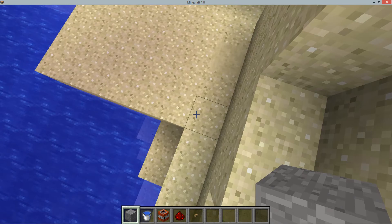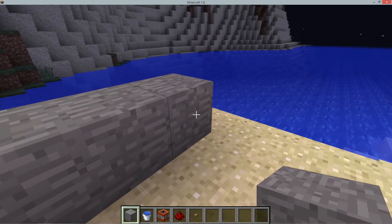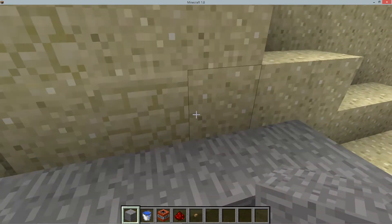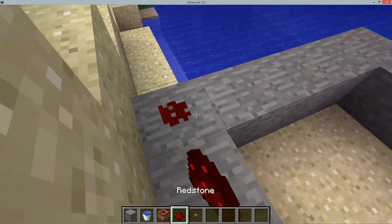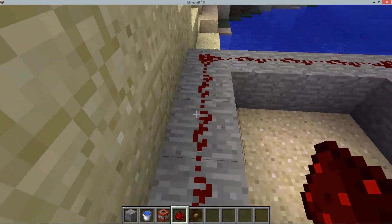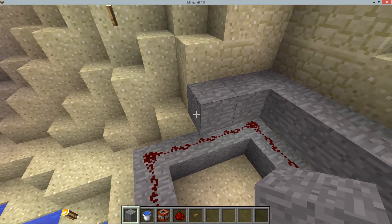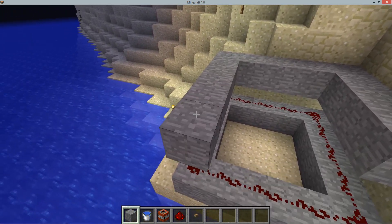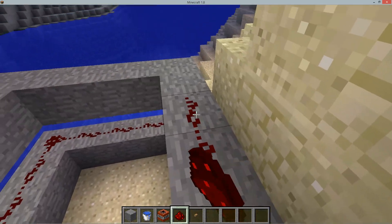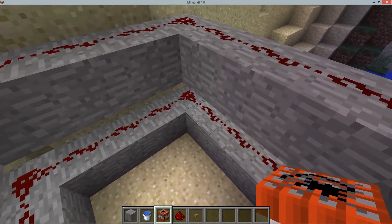So how to build it: you go five like this, five like this, five like this. Then you put some redstone on top of it and go over it all around. Then put some blocks over it as well, like this. Put some redstone — yes.